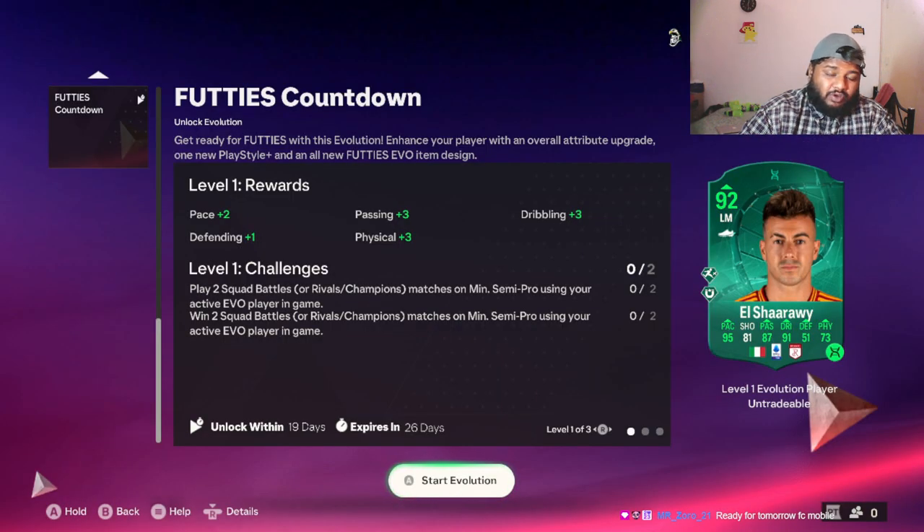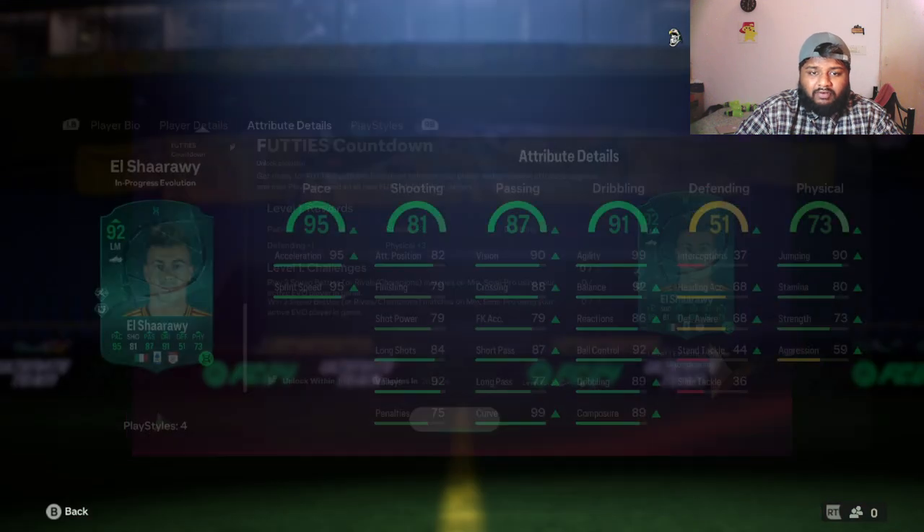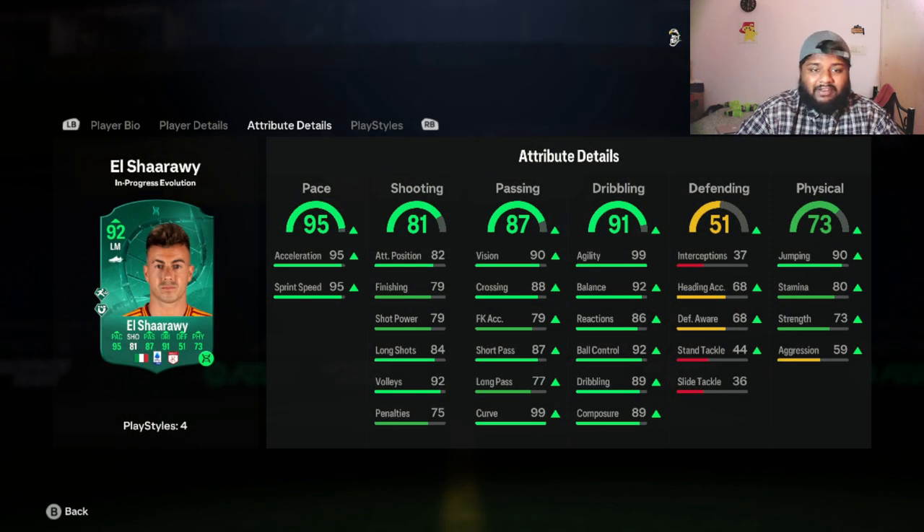In Stage 1, you need to play and win two squad battles — very easy. You get plus two pace, plus three passing, plus three dribbling, plus one defense, and plus three physical. After Stage 1 his stats look like this: 95 pace, 87 passing, 91 dribbling, and 73 physical. You can see he already has 99 curve and 99 agility, with acceleration and pace stats looking really nice.